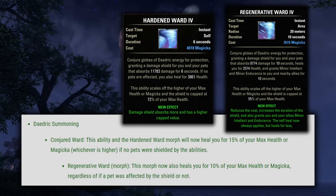Next up we have the Shield ability, Conjured Ward. This ability and the Hardened Ward morph will now heal you for 15% of your max health or magicka, whichever is higher, if no pets were shielded by the abilities — a pretty nice buff for non-pet Sorcs. And then for Regenerative Ward, this morph now heals you for 10% of your max health or magicka regardless of if a pet was affected. So if you want the heal and you have pets, you'll sacrifice a little shield size to take this morph; if you don't care about the heal with pets, you can keep taking Conjured Ward.